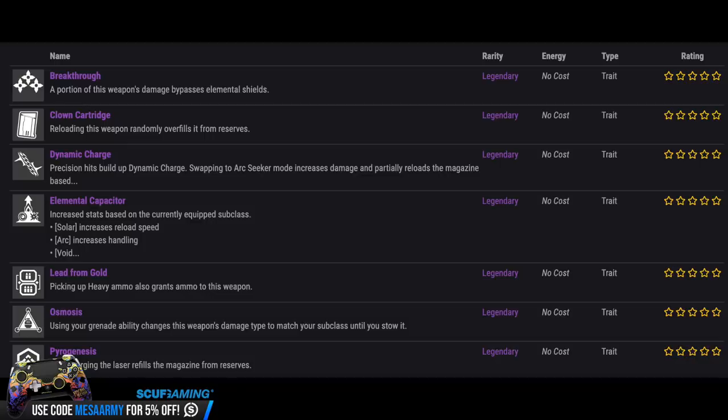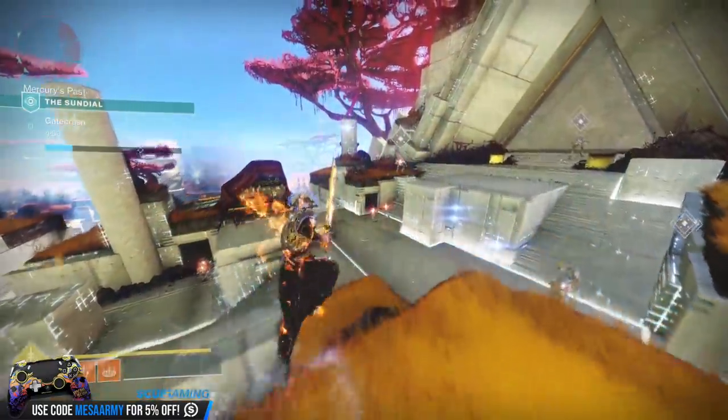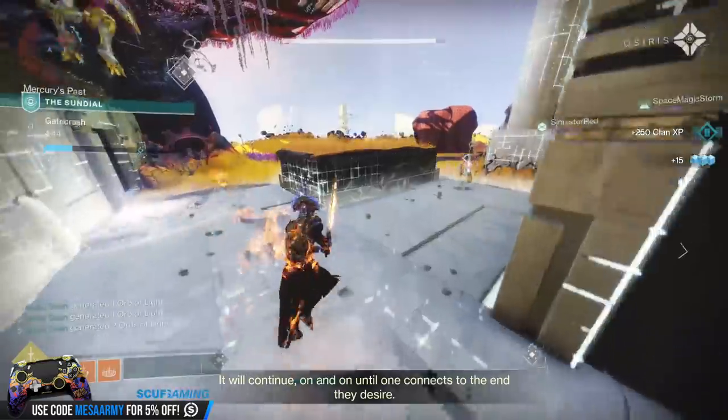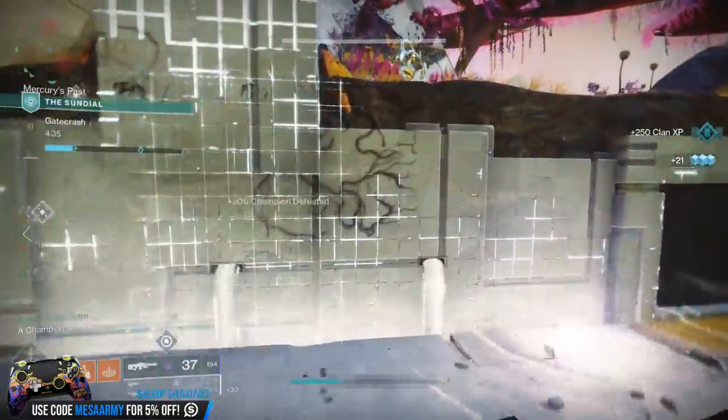Bungie added several new perks to the game. Breakthrough: a portion of this weapon's damage bypasses elemental shields. Clown Cartridge is back from Destiny 1 — reloading randomly overfills the weapon from reserves. Dynamic Charge is from Symmetry. Elemental Capacitor grants increased stats based on your equipped subclass: Solar gives reload speed, Arc gives handling, Void gives stability. Lead from Gold means picking up heavy ammo also grants ammo to this weapon. Osmosis changes your kinetic weapon's damage type to match your subclass when you use your grenade. Pyrogenesis fully charges the laser and refills from reserves.